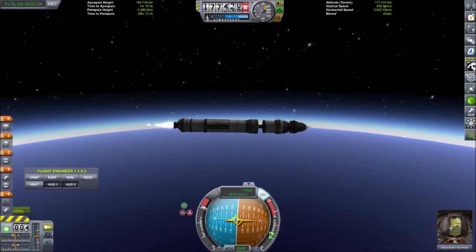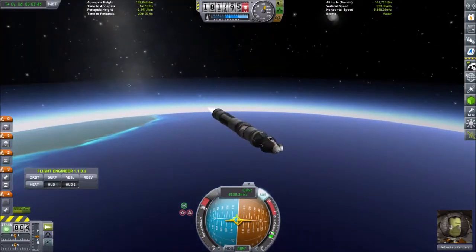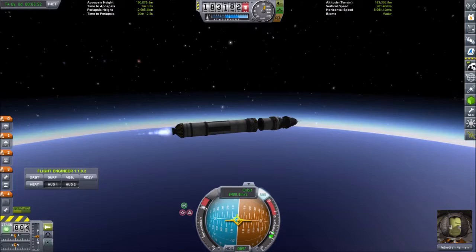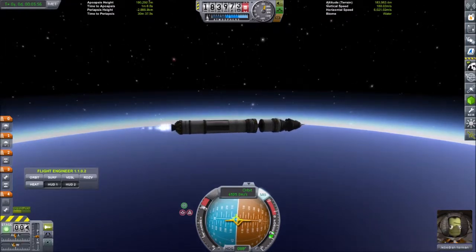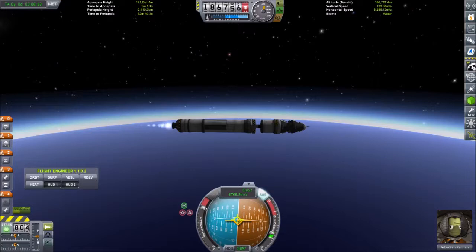Our periapsis height is the other number we're watching — it is still 3,400 kilometers inside the Earth on the other side, so we're nowhere near orbital velocity yet. We've just passed 6,200 meters per second. Speeds and distances in RSS are much larger than you're used to in stock KSP. Our apoapsis however is going up higher than I really want it to. Our periapsis height is still 2,700 kilometers inside the planet. We're going to keep the nose pitched down a little bit, let gravity help. I was trying desperately not to go over 200 kilometers altitude for this orbit.